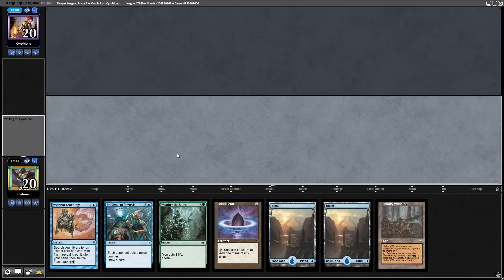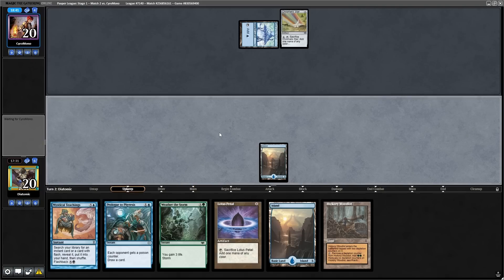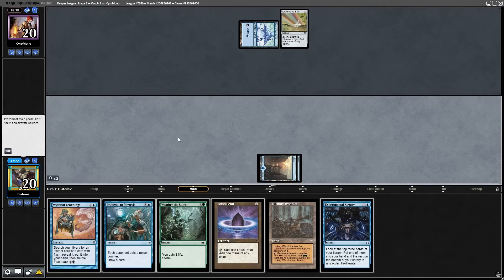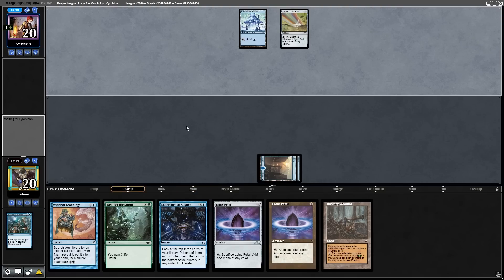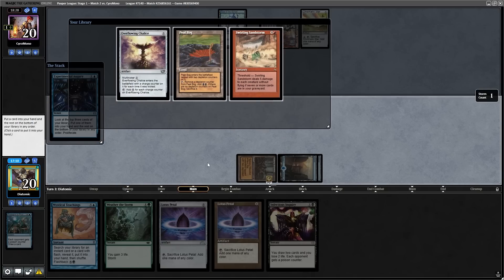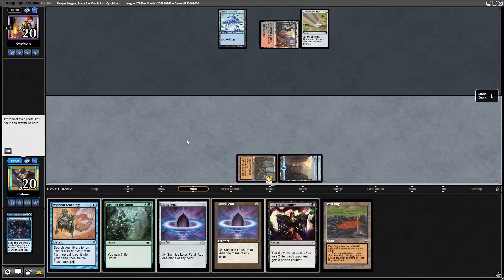Going into game three, decent opening hand on the play with mana, things to proliferate, and ways to draw cards. The game starts off slow with just hitting our land drops and the opponent playing a Chromatic Star, so now we can give them a poison counter, and with an augury off the top we can start proliferating and gaining value. It's a blessing how slow the affinity deck is, because again they just pass back and do nothing. Here I just take a fourth land drop and pass back with a load of spells looking to cast on later turns.